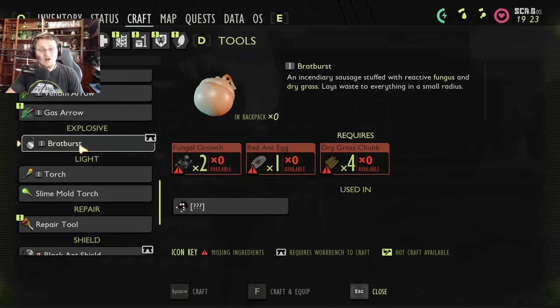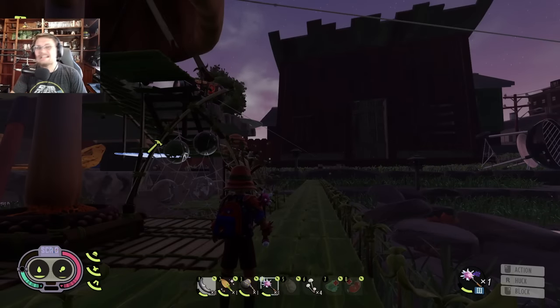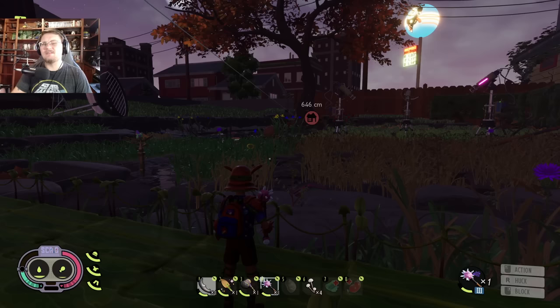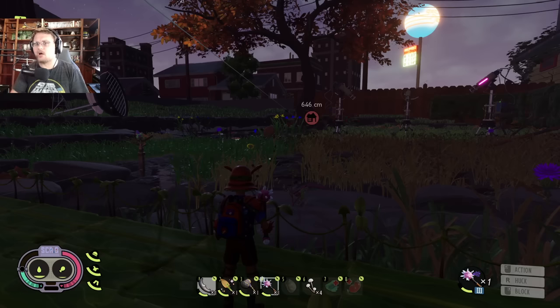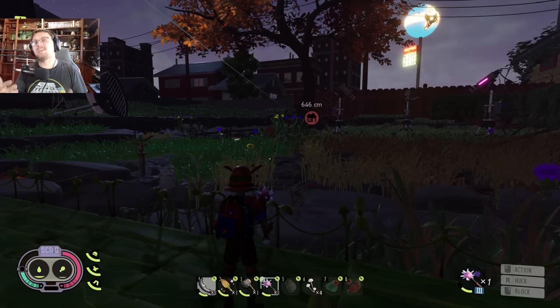Now let's talk about grinding out the items needed for bombs. You need ant eggs and fungal growth. Fungal growth is pretty easy now — fight small things over in the haze and get a ton of it quickly. The bigger deal is red ant eggs. My advice: make yourself a workbench right outside the western ant hill, run down, grab the eggs, come right back out and make them fast because the eggs hatch very quickly. Keep a full stack of bombs on your character.